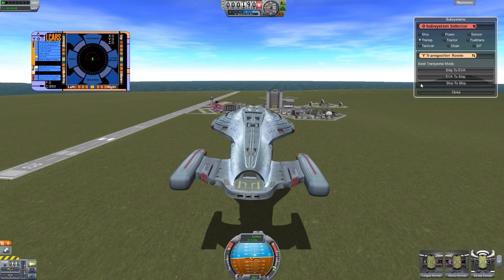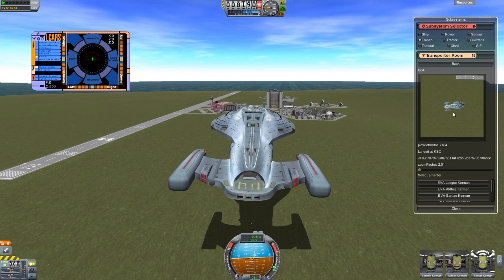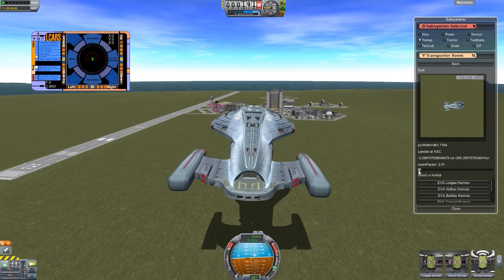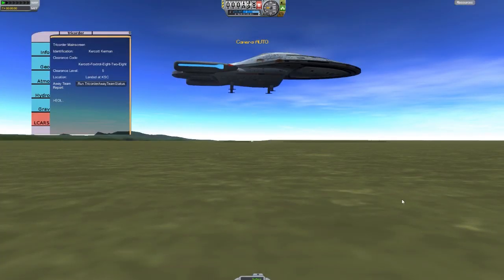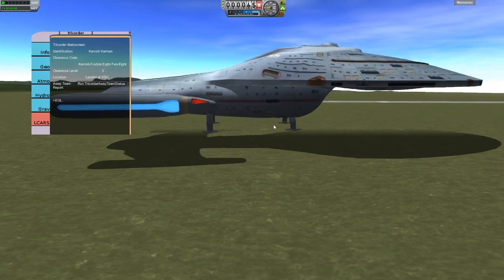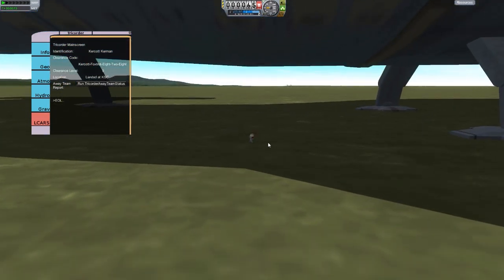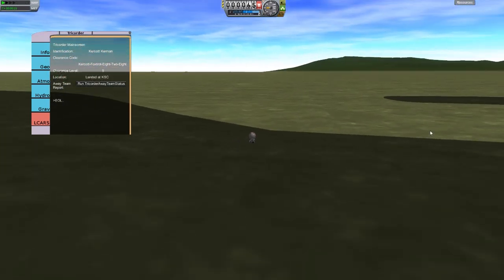Moving on in the systems: we actually do have a functioning transporter. So if we do, for instance, a ship to EVA and do ship to ground, you then get basically whatever is directly below the ship as a view. We can zoom in on that — right now it's from a close position because we're so low to the ground, but if you were in orbit it would be looking through the ship. We get those little lines there, and that is where it will transport your Kerbal to. Let's send down Kercat Kerman. The ship is lowering — good thing we had the landing gear down that time. That is big compared to our Kerbal there.